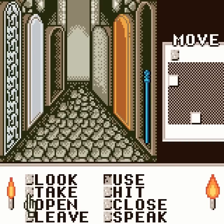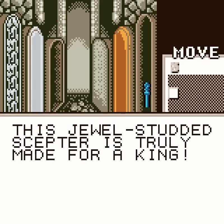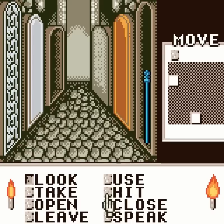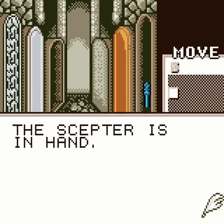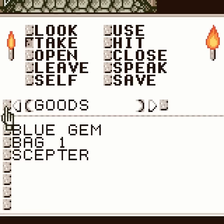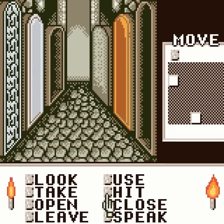We need that sceptre to complete the game! So let's grab it, shall we? This dual-studded sceptre is truly made for a king! We shall take it — it's one of the only items that we need in this room, though there are a few other things we may need. A sceptre is in hand. And now let us save, because we've found one of the good things to find in this room!